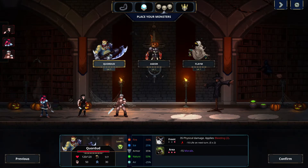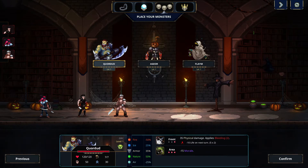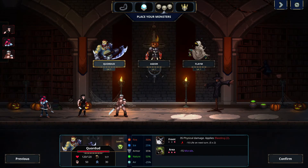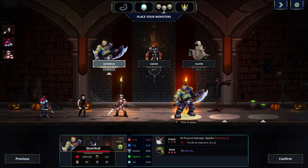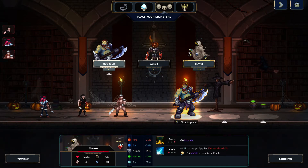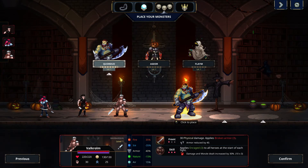Okay cool, so we can choose between three units. This one has 120 hit points, so let's use this guy in front as a tank. And then we have morale.